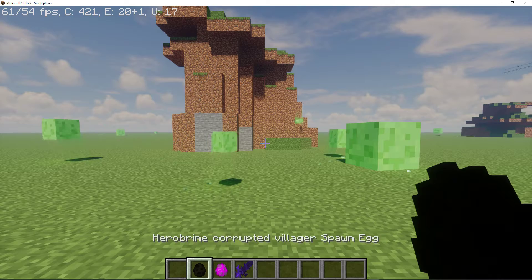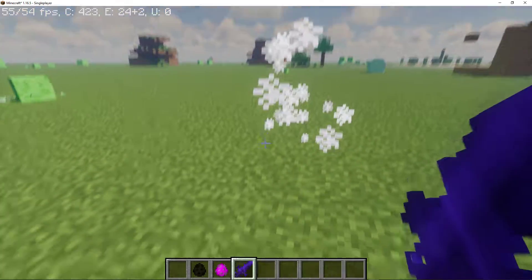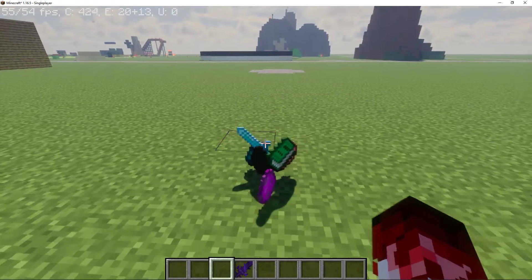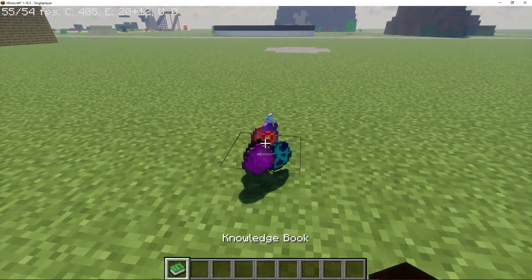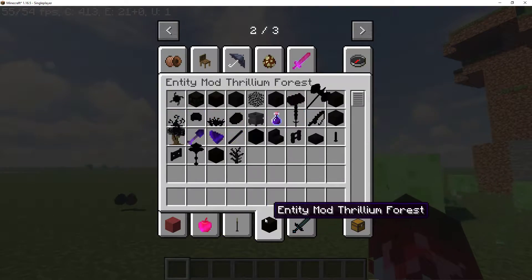This one's kind of weird — here, Herobrine Corrupted Villager Spawn Egg. Wow, you're so strong. Wait, did I already do pig? Yeah, I did. I don't need those. So that's what this brings.